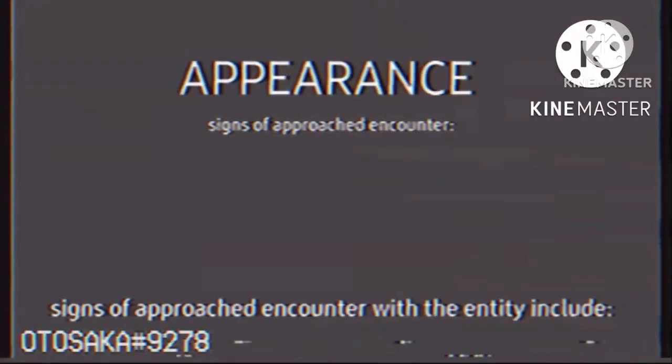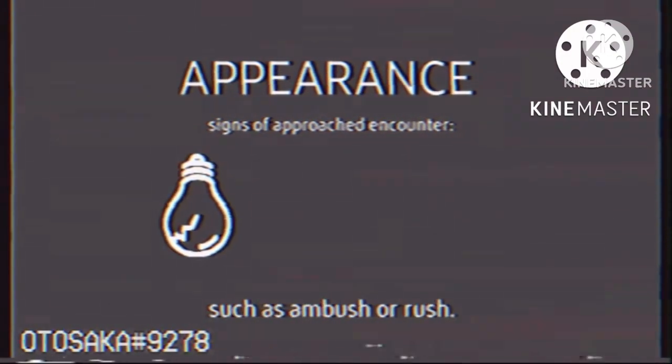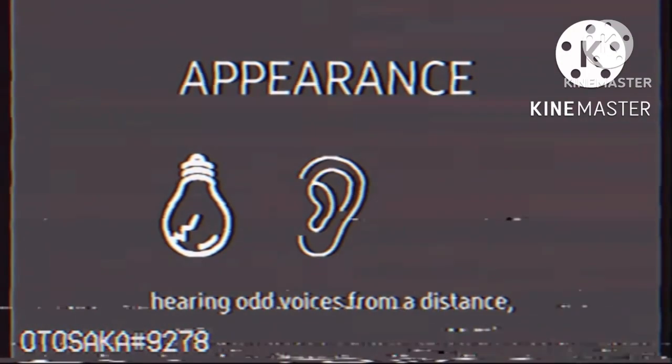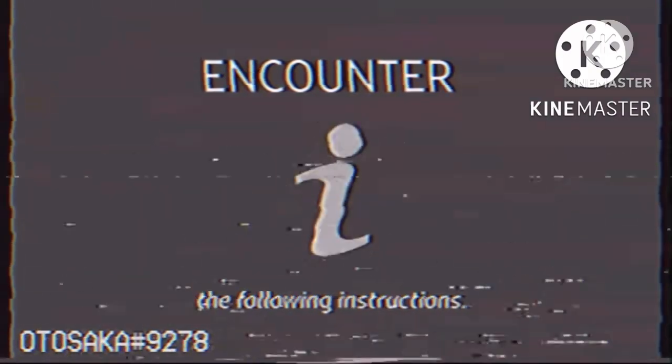Signs of approaching encounter with the entity include lighting sabotage with no previous trigger such as Ambush or Rush, hearing odd voices from a distance, and entering a greenish room. If players have experienced any of the previous signs, be prepared for the encounter and follow the following instructions.